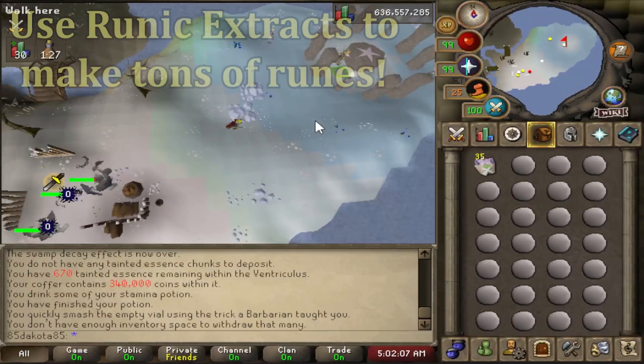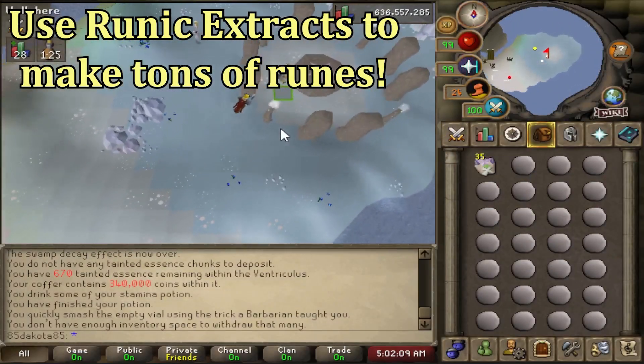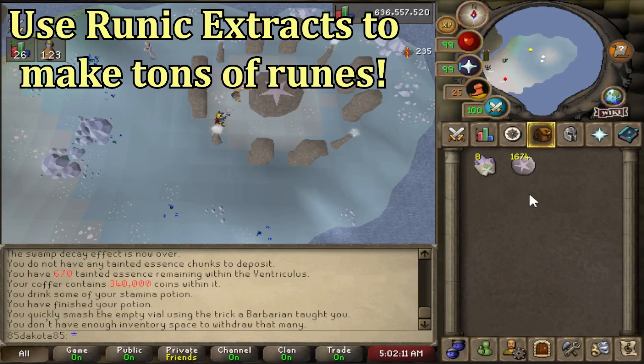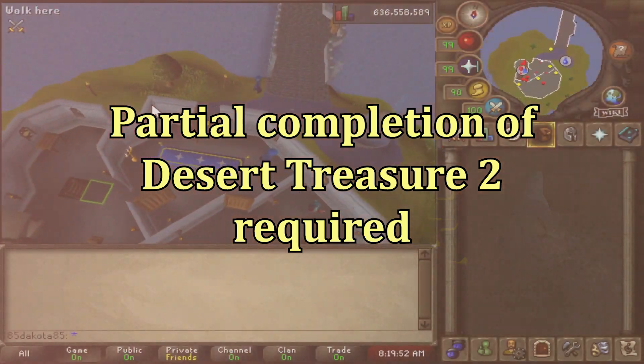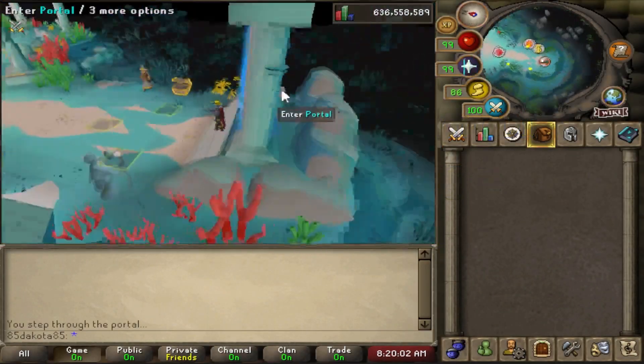In this mine, you're going to be able to obtain extracts, which can be used to make runes at any altar, and is going to make a ton of runes at one time for you. To unlock the Scar Essence Mine, you will need to complete a small portion of Desert Treasure 2, so that you can unlock the Scar.